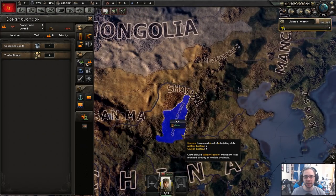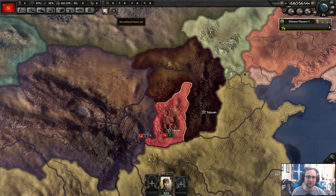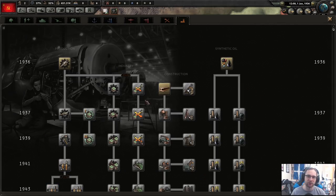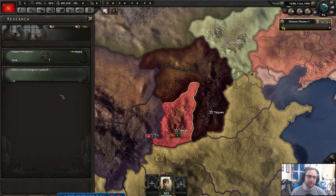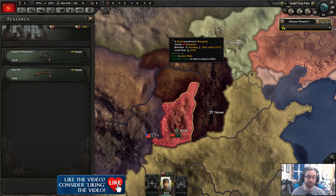We've got free civilian factories — but we can't really build anything because we have minus 60% construction speed. So I'm just going to build some infrastructure. For research, normally I'd get production, construction, and electronic engineering, but we only have two slots. We don't need construction right now because of the aftermath of the Long March — minus 50% construction speed. So we're going to get infantry equipment, specifically support weapons and the Type 24 rifle, because we need all the combat buffs for infantry.